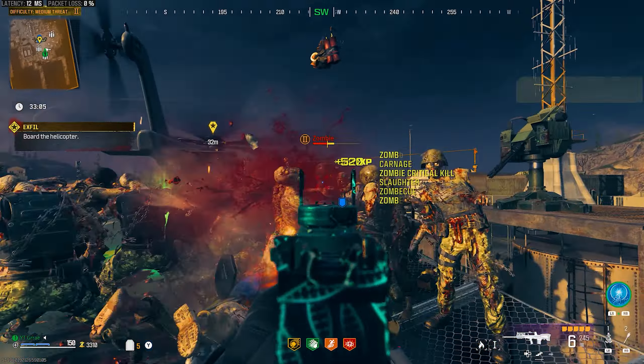Once you see her in this room, you're going to run upstairs to the helipad, and you want to do this step now before all the zombies start spawning in — because if you wait for her to get up here, it'll be way too late.